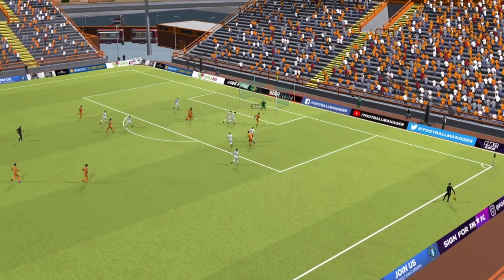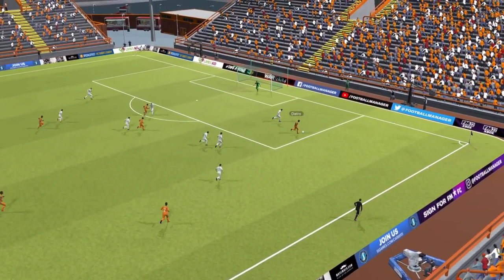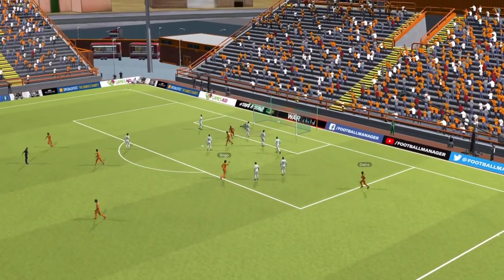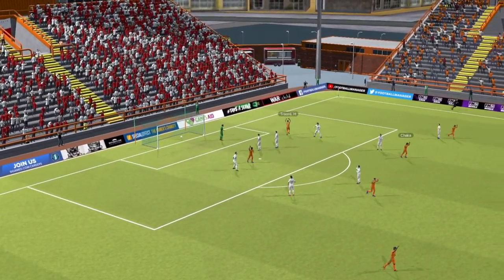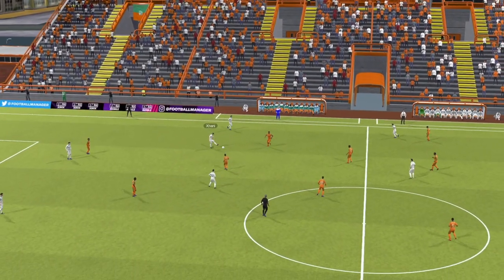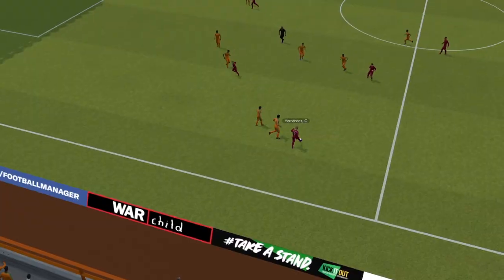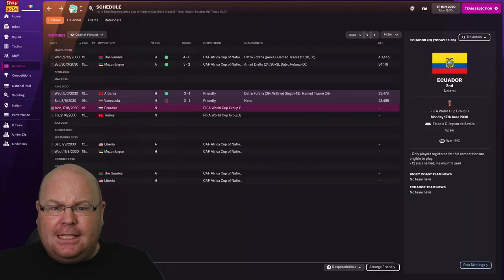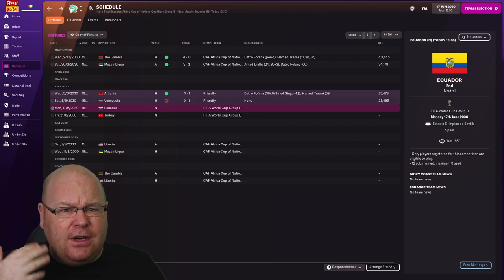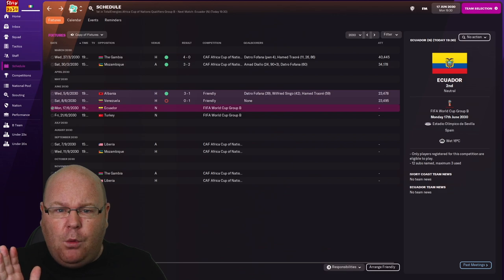In our two pre-World Cup friendlies, we organised a game against Albania — Southern European opposition to prepare us for Turkey. We performed well: Datra Fafana scored, Wilfred Singo made it 2-0 by half-time, and Hamed Traore continued his great form with a third in the 59th minute, winning 3-1. Then against Venezuela, we gave minutes to backup players and went down 1-0. Going toothless against Venezuela is a concern given that injuries and suspensions may mean those backup players are needed in the tournament.